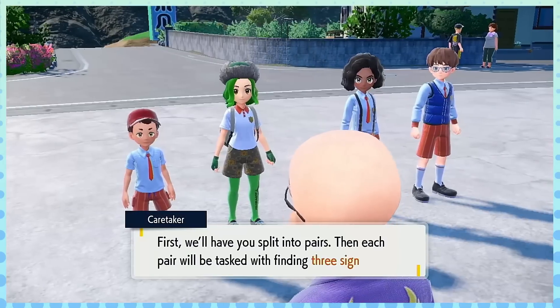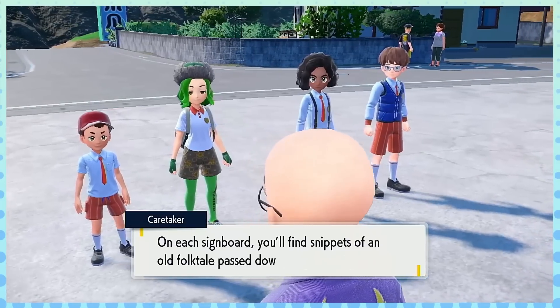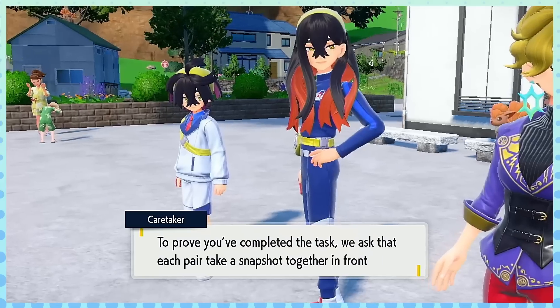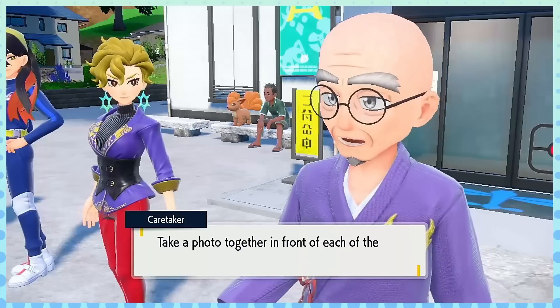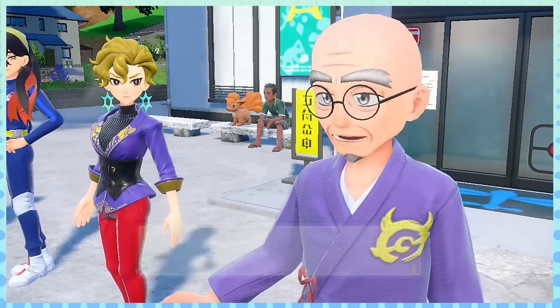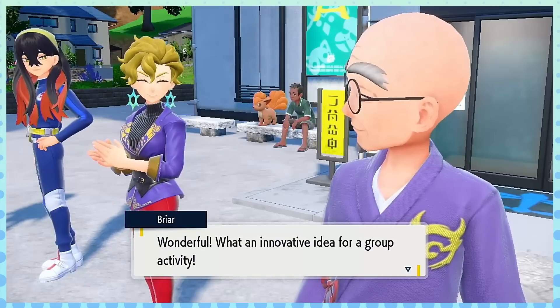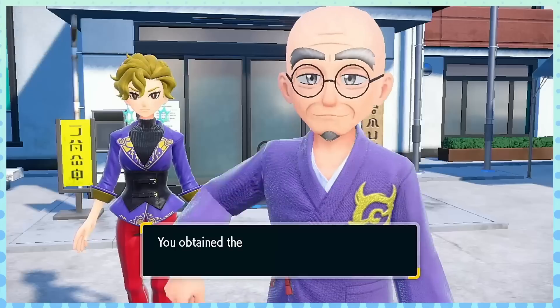Some people had gripes with Kitakami's map size being small relative to Paldea. The way I see it, this is essentially $15 of the total $30 DLC — probably closer to $10, since the second DLC should be way bigger if Crown Tundra is anything to go off of. At a quarter of the price relative to the base game, you get roughly a quarter of Paldea, so it makes sense to me. I felt Kitakami was a perfectly sized map with no qualms.